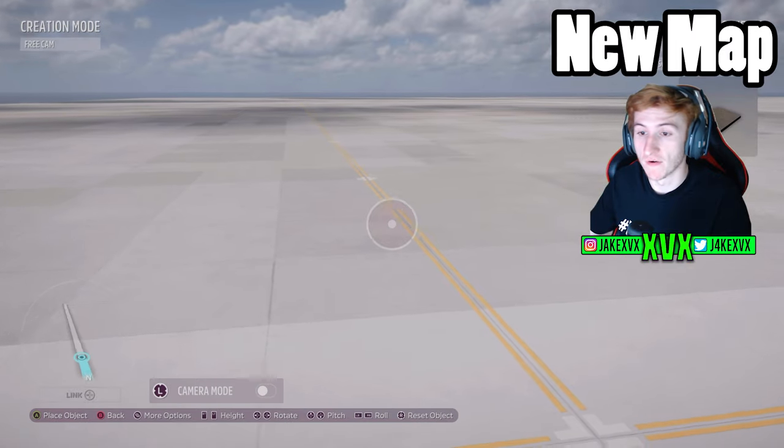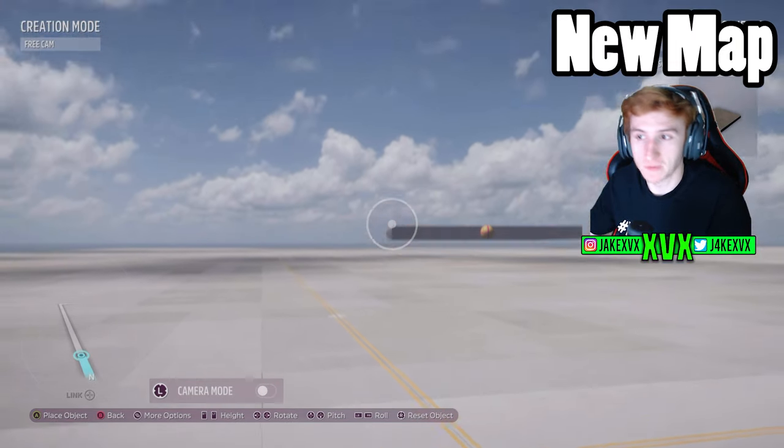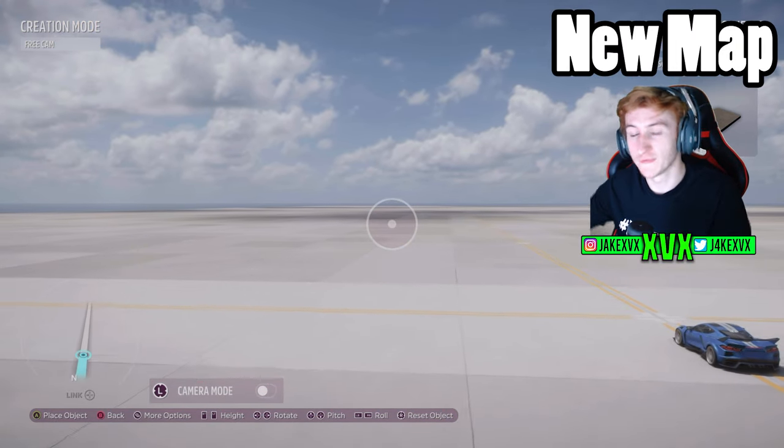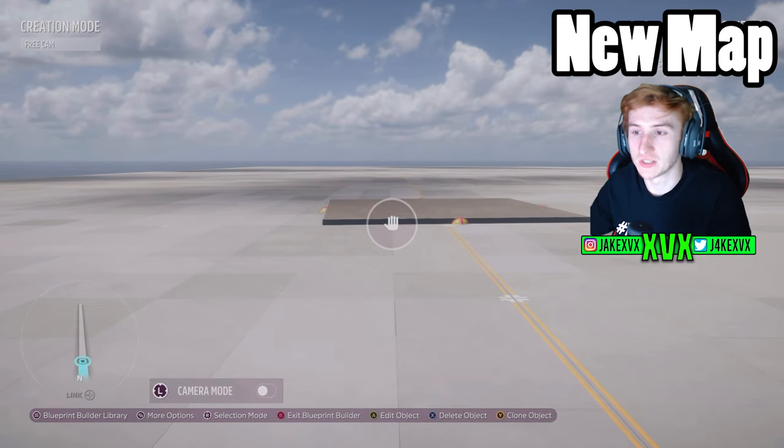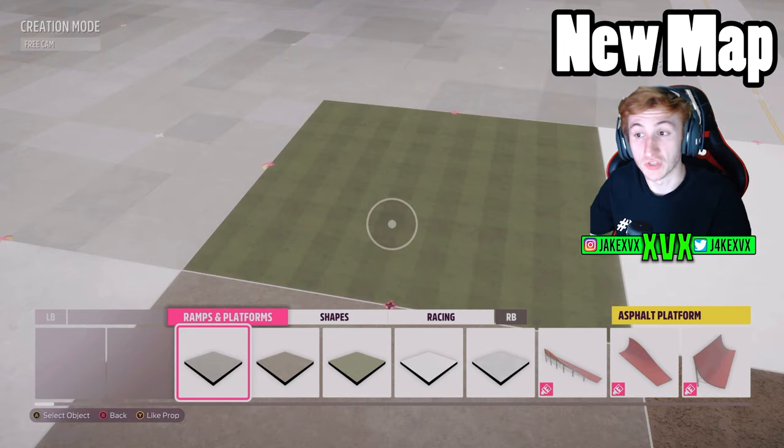When you go to create your own Event Lab, you'll see that there are lots of new props available, including different sorts of surfaces — grass surfaces, slippery tarmac. I think there are five or six different surfaces available. And this is where you can test the new multi-selection mode.